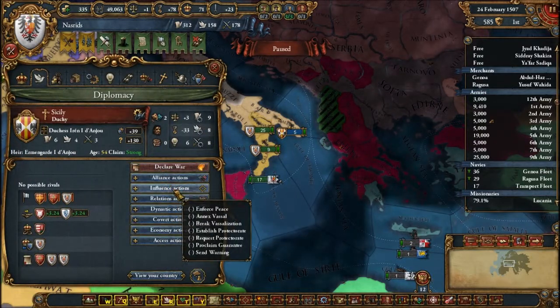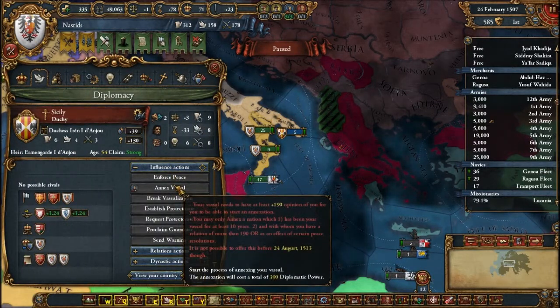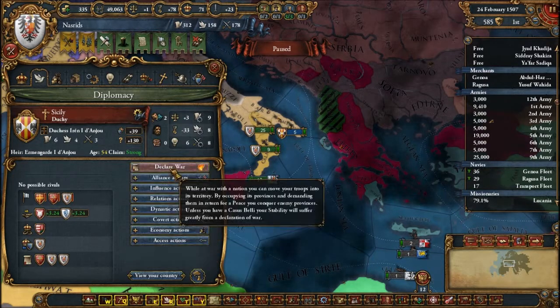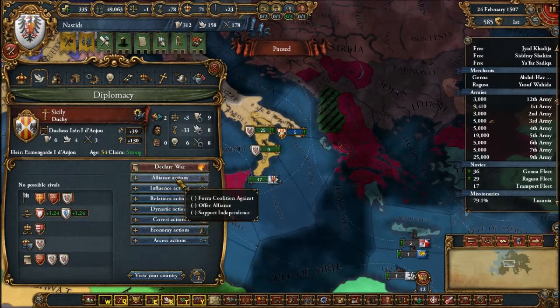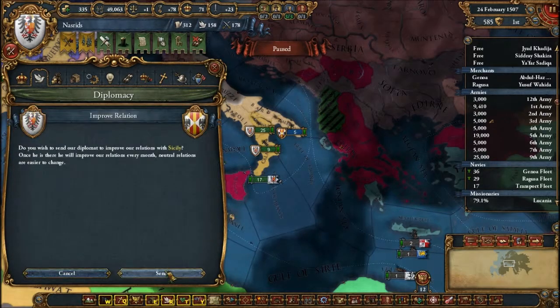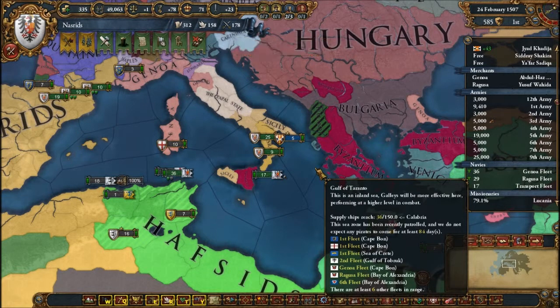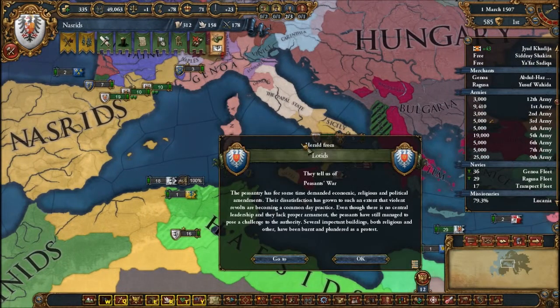We are going to improve relations because — when can we annex them? Like, three, six years. It's a ten-year thing. How have we already had them for four years? That's crazy. We're going to improve relations, and hopefully by the time we can annex them we have 200 relations with them. I see that being very plausible.